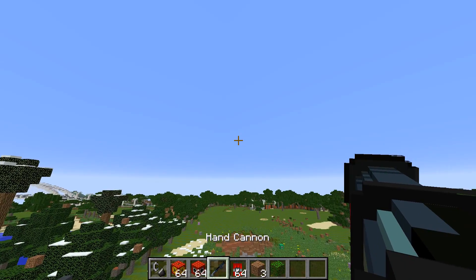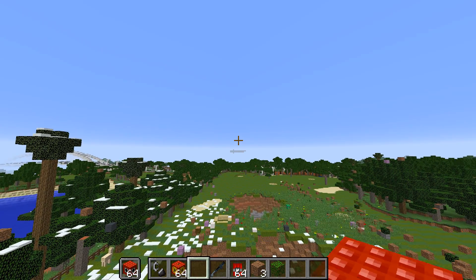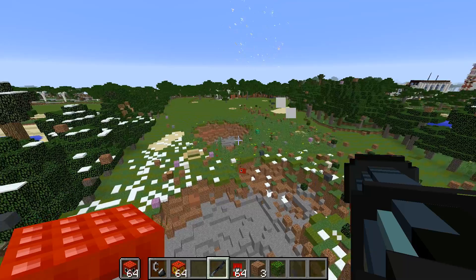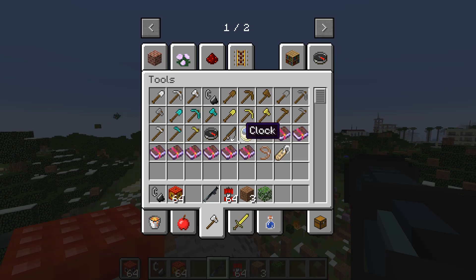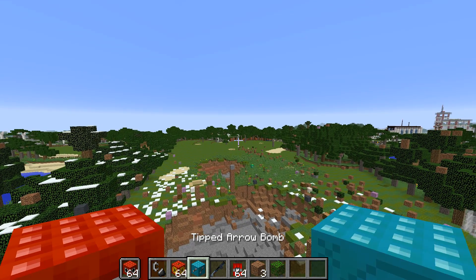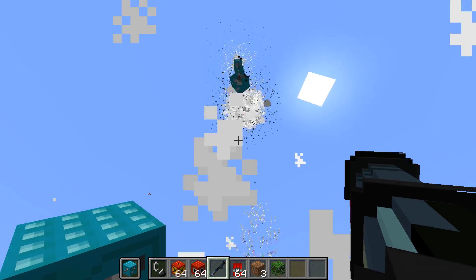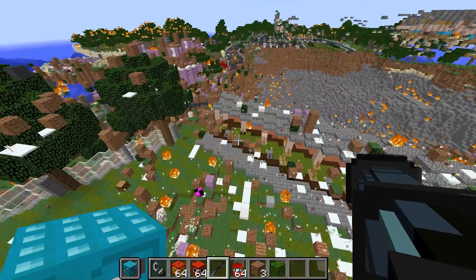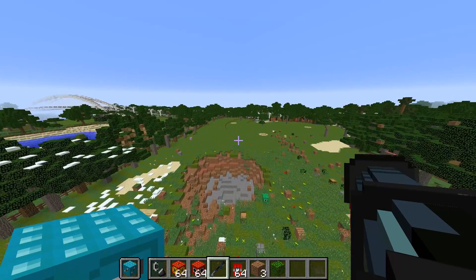Next we have the hand cannon. To use it, you put the TNT in your off-hand by hitting F, and then you can fire that TNT. Let's go — boom! Is it going to set off? No, too far. But my favorite one to do this with has to easily be the arrows. Let's swap it out and fire — look at that, it's raining arrows! This is awesome — did we get hit? I think we're okay.